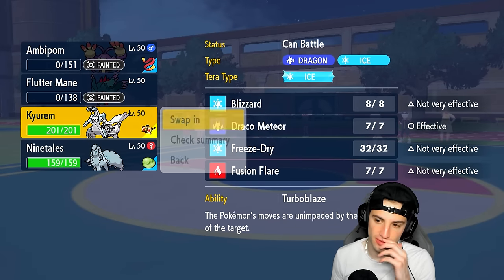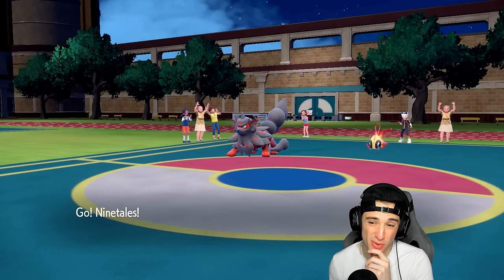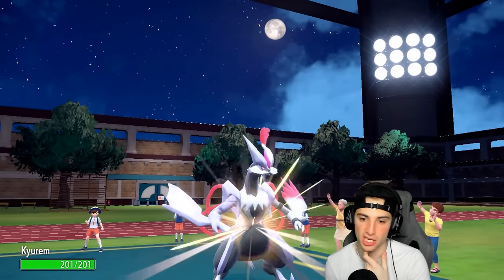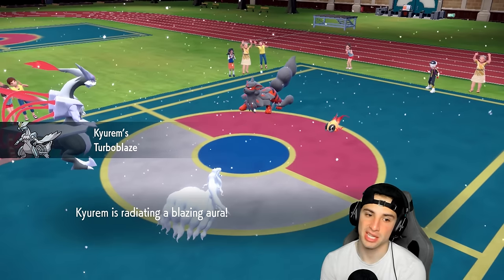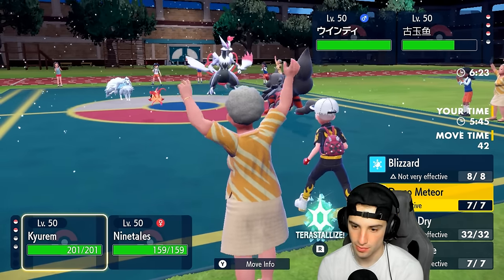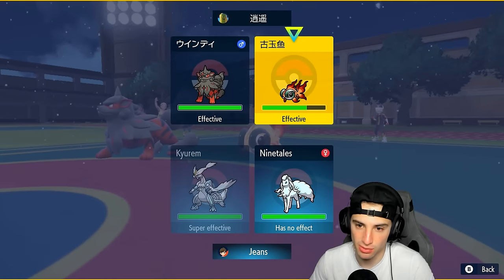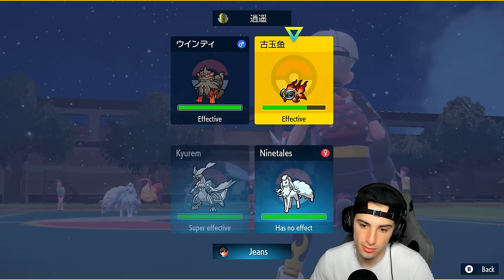We're Choice locked into Freeze-Dry here. Arcanine is looking terrifying. I could go into Draco Meteor but I don't really know how to feel about it. They might swap into Kyurem — maybe Chi-Yu — so I'd like to predict and get after it with Freeze-Dry because Freeze-Dry would KO Kyogre. But I'm Choice locked — that's my only problem. I just want to go into Draco Meteor and save the ice moves for Ninetales.